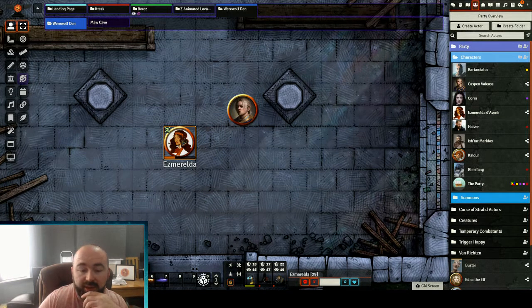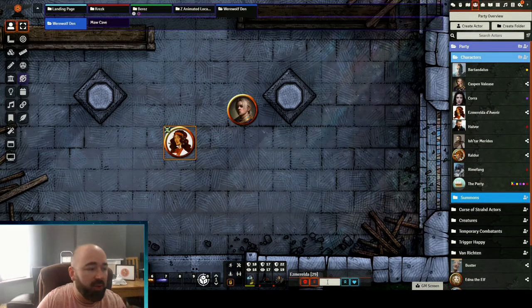So Esmeralda currently has 29 HP. Let's say a player realises, oh hold on, I forgot to roll the extra d4 damage I have because of the magic oil I've put on my sword. They'd roll a d4, and then normally you'd be going, okay it was three, let's go into the character sheet and amend the HP — or depending on what other modules you've got, you might have to double right click, minus four, and so on.